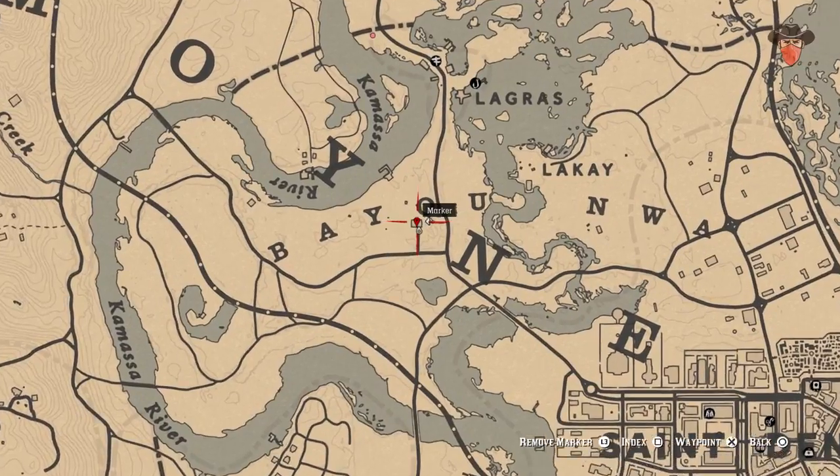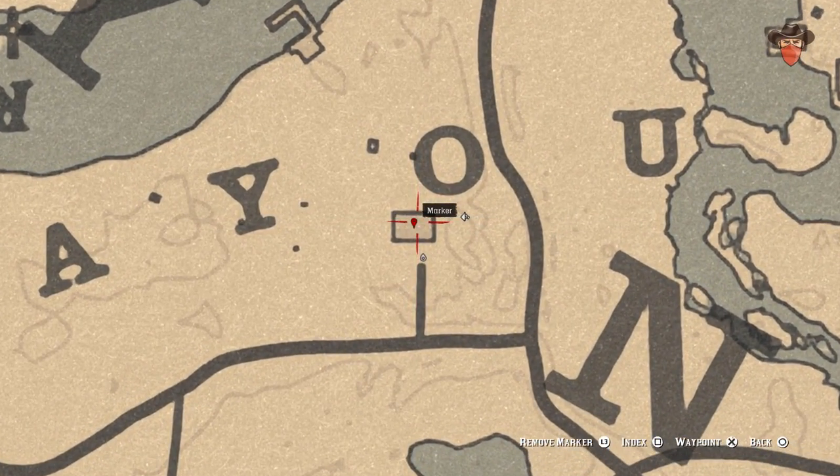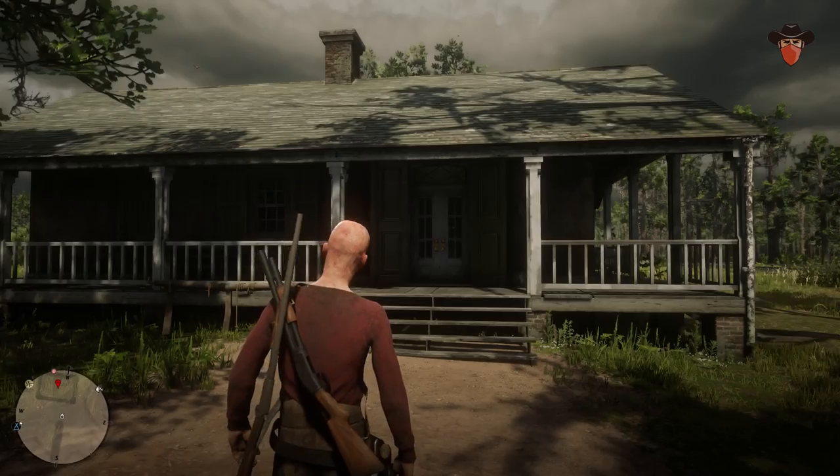Nearby to the west you'll find another building. Inside, open the wardrobe for another potent miracle tonic.